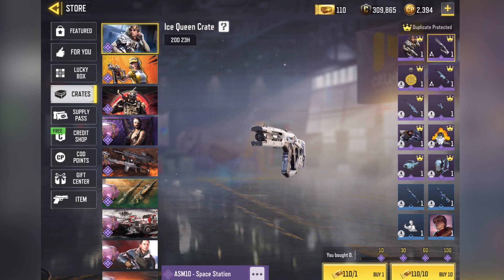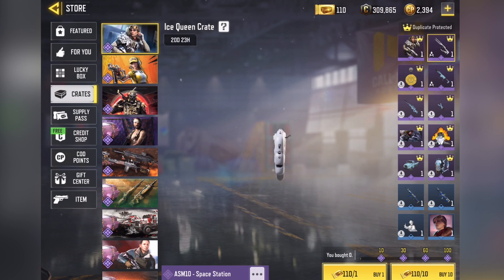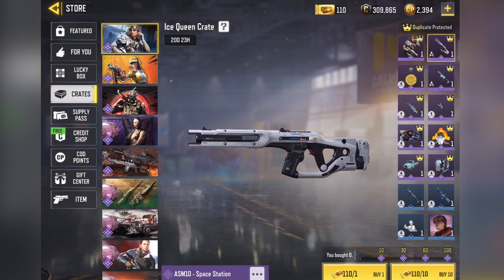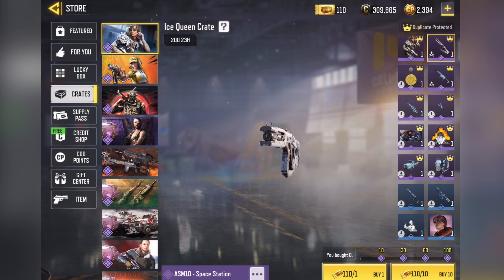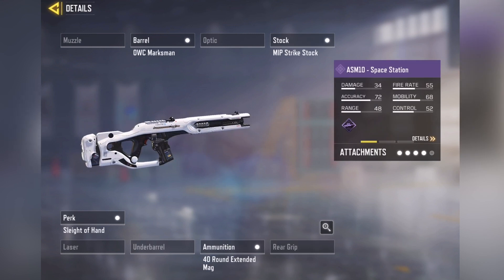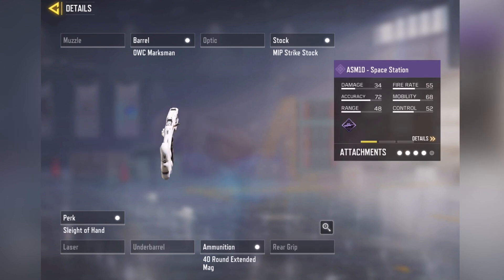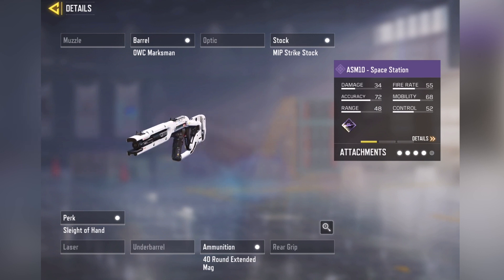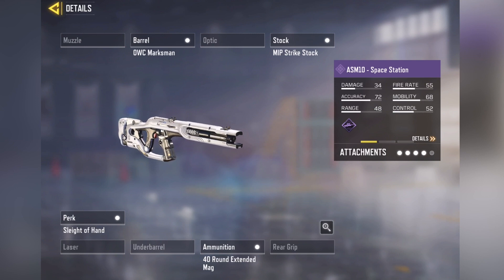The ASM 10 skin looks pretty sweet. I think all the ASM 10 blueprints I have, they all just have their regular ASM 10 iron sight, and the iron sight for the ASM 10 is kind of trash, to be honest. This one has a unique one — can't really see what it is, it doesn't really let you look at it. Which would be nice if they let you look at it for epic blueprints like they do for Legendary and Mythic, where you can go into first person mode and preview it. But they don't do it for epic blueprints, which kind of sucks.